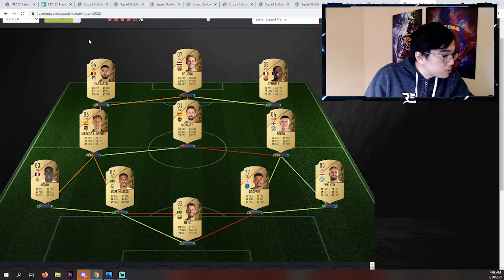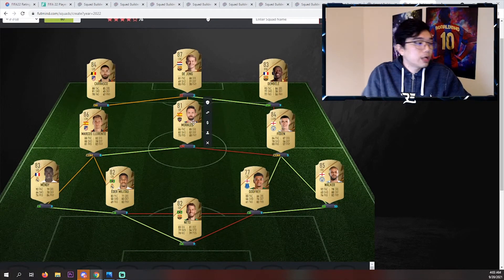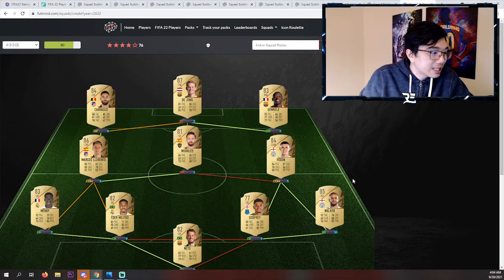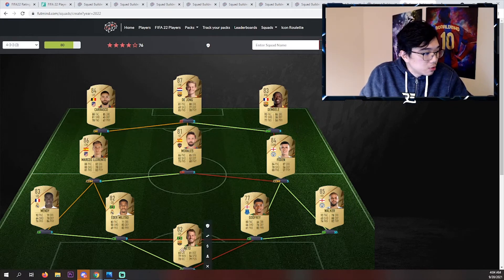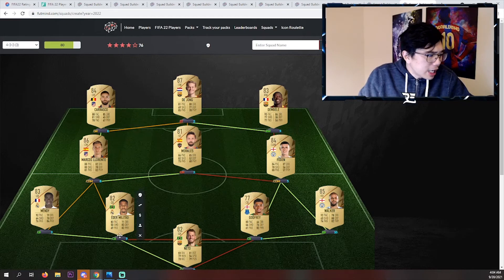The last one on this website is going to be a bit more pricey — not a high-tier team, but more of a mid-high tier. The guys that are kind of expensive are Mendy, Militão, Lorenti who's going to be very expensive, De Jong, Dembélé who's going to be very expensive, and Walker. You've got some cheaper dudes like Neto — you can switch with Courtois — Carrasco, Morales, Godfrey, and Foden, who are going to be cheap but not really dirt cheap. De Jong and Lorenti as CDMs. Pretty self-explanatory and a pretty nice team overall.